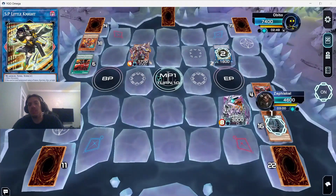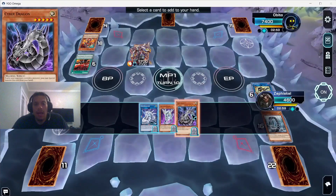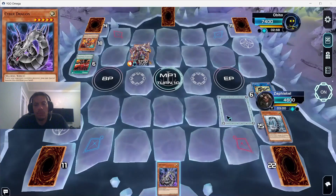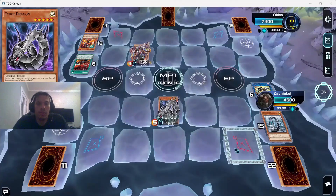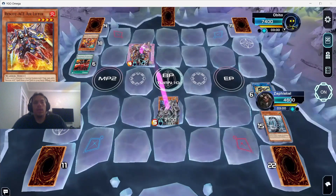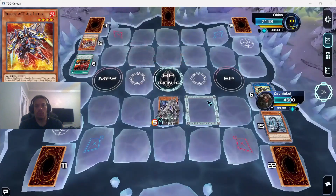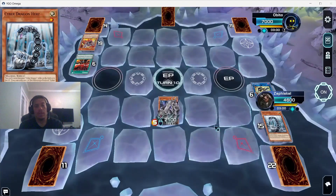We have a 3000 ATK Chimeratech and use Hertz's effect — he uses SP Little Knight. If we had summoned Core, its effect is mandatory so he would have just banished Core. But now we get OG Cyber Dragon, which we can just special summon because he controls a monster and we don't — and he has zero interruptions left. Battle phase — swing into Lifter, kill it, and we've effectively broken his board.